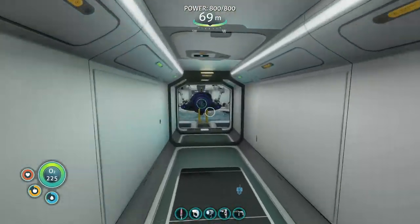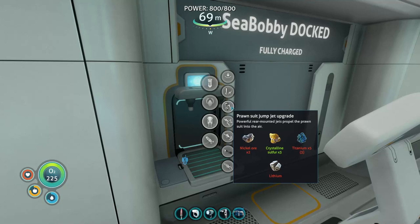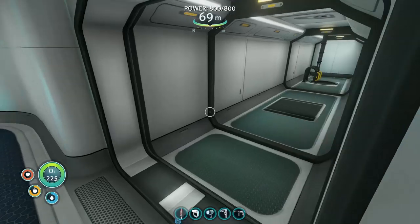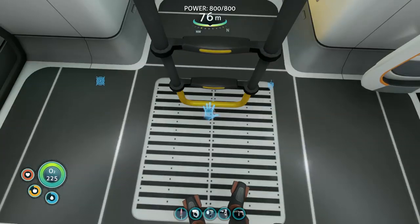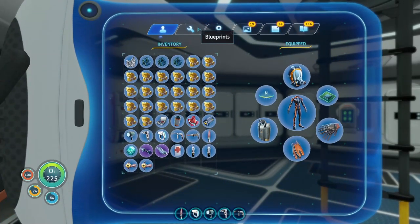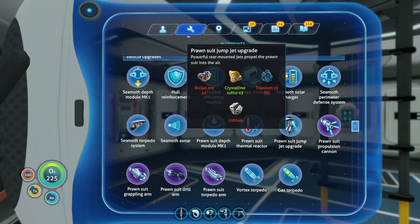Let's look at the modification station — it's the other one over here. I can do the jump jet: nickel ore, titanium, and lithium. I've already prepped a bunch of other mats to get some other things done. It's been one of those days, I'll be honest, but I'm good and I'm glad to be here.